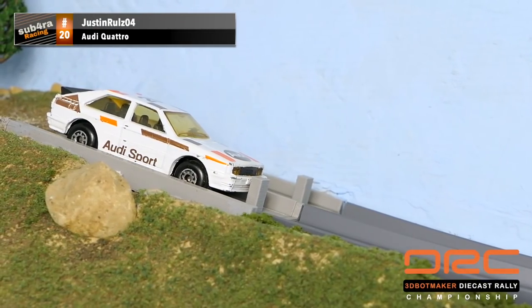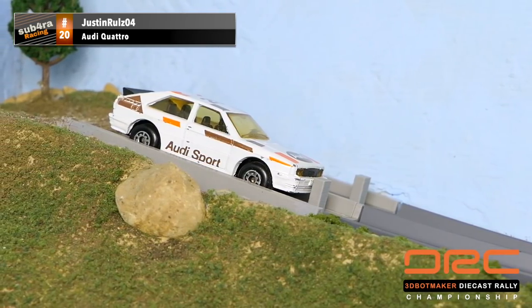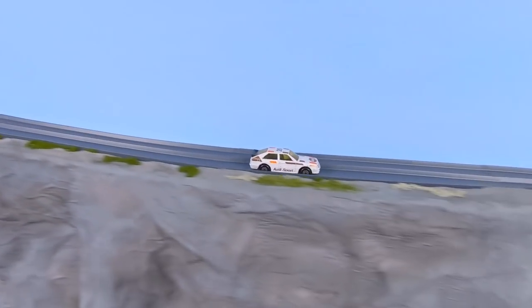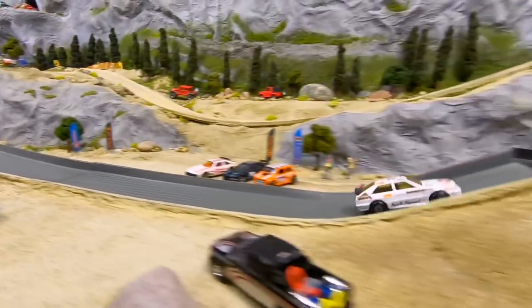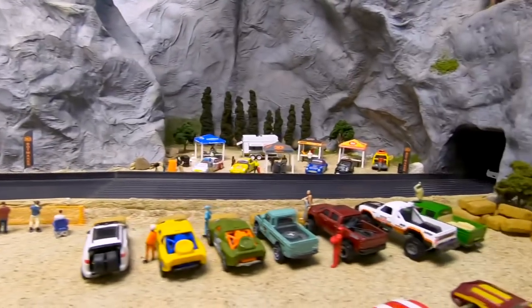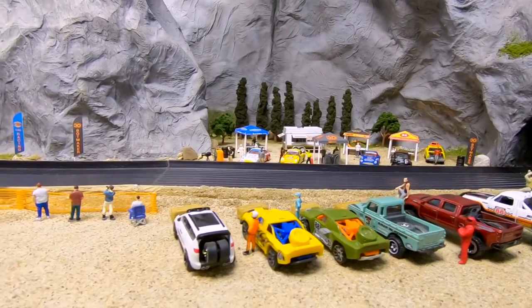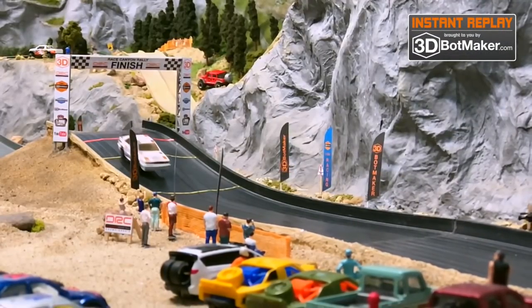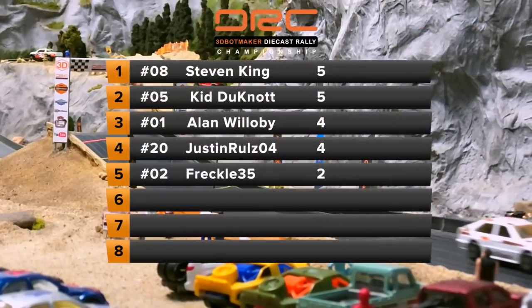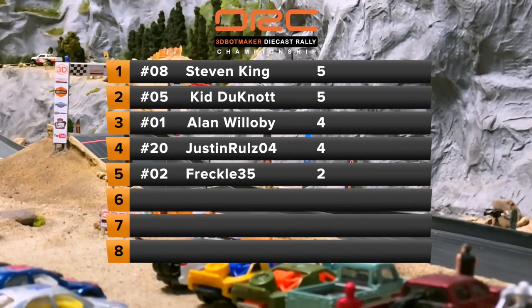Up next is the first Audi in the DRC — we've got Justin Rules 04 in the Audi Quattro driving for Sub 4RA Racing. That looks like an 80s model of the Audi Quattro, and this is actually a Matchbox. So we have Hot Wheels, Majorette, and Matchbox representing in this event. Justin Rules with a smooth run — not a lot of air, but that was a solid performance. Kind of reminded me of the Stratos in the last event. It'll be interesting to see if Justin Rules can have the same type of consistency. He just didn't have the distance or height to get the extra point. Justin Rules will tie Alan Willoughby in the VW Polo with four points.